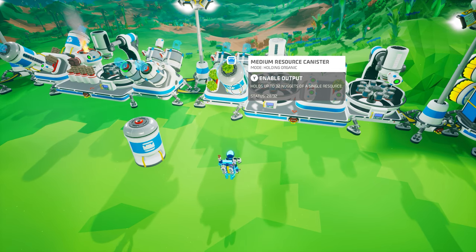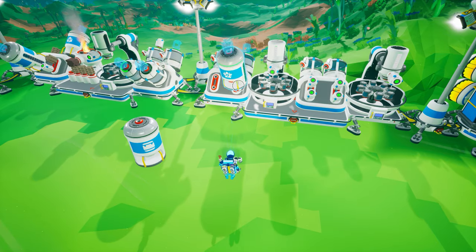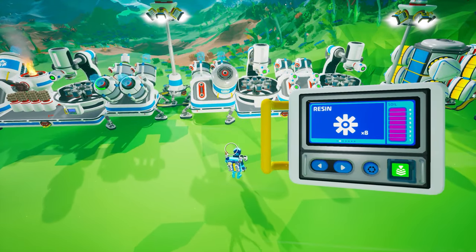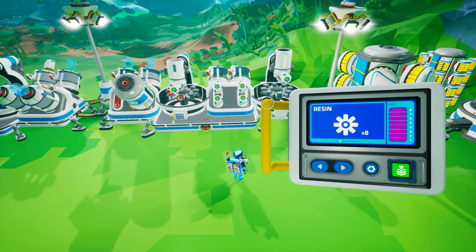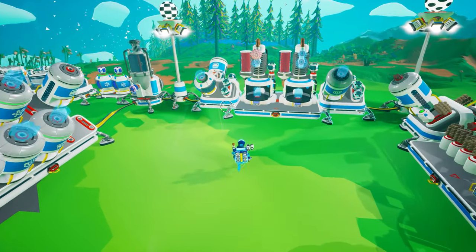With all of this knowledge, you are now ready to utilize Advanced Power Management to ensure you keep all your power consumers fully powered based upon your specific needs. In our next course, we will take a look at how automation has expanded since we last discussed that topic in Astroneer Academy 306. Until then, I'm Brandon reminding you to stay vainglorious.